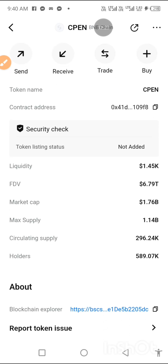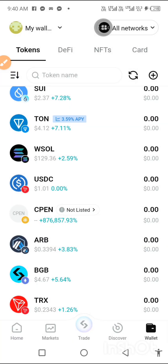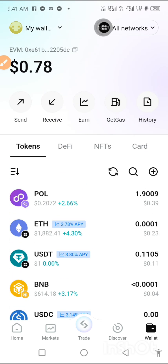The liquidity is 1.5K, FDF 6.79 trillion, market cap 1.7 billion. What's my supply — circulating supply? Wow, this Bitget wallet is cool. But still, it did not come. I made a promise that if you are watching this video it means it came — I think I'm going to release this video anyway. The friend that said it would come — it didn't come yet. I hope you are watching this video to see that it didn't come, but I think it will come.